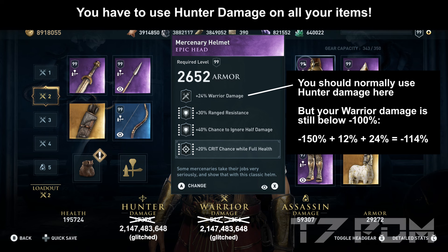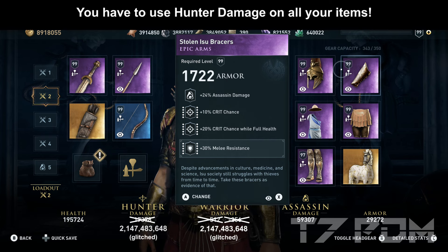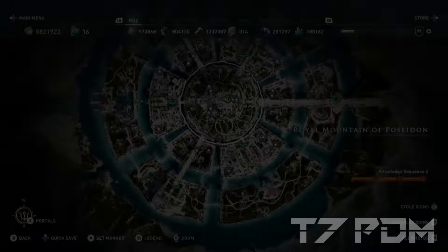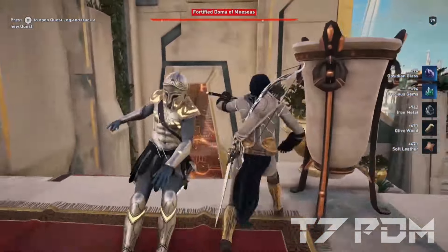In our arm slot, we use the Stolen Isobracers as in our previous build, with assassin damage, 30% crit chance, and an additional melee resistance engraving. If you add this item with one item being not hunter but warrior damage, you will have exactly minus 102%. You can find the Stolen Isobracers in the third episode of the Atlantis DLC in the Forge of Menaceas.